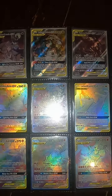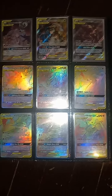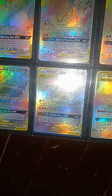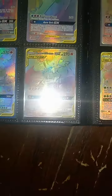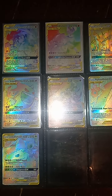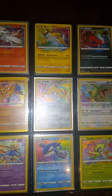And then we'll move into some more of these GX Tag Team rainbows, which are amazing. We've got the Charizard and Reshiram — beautiful card — and the Charizard and Braixen. Both pretty expensive cards as well. To be honest with you, a lot of these Tag Team cards carry a pretty nice little value.